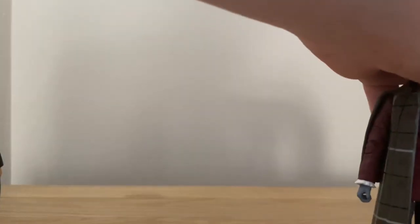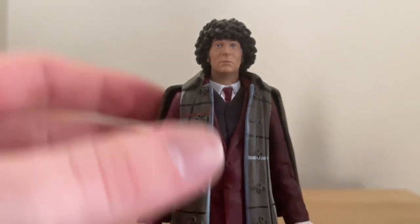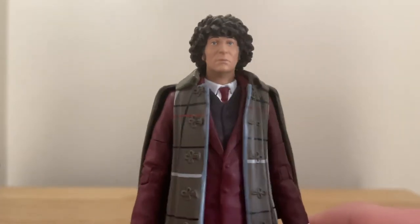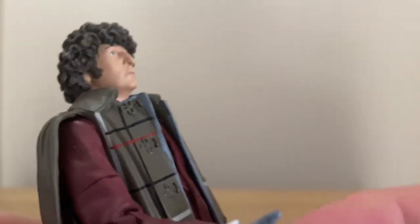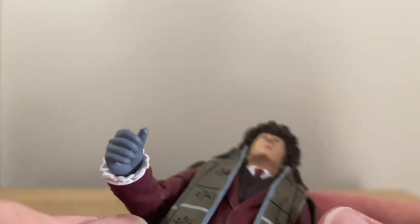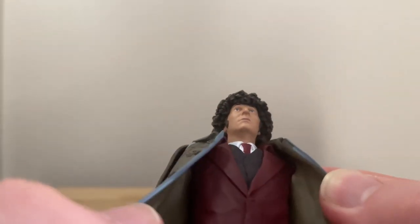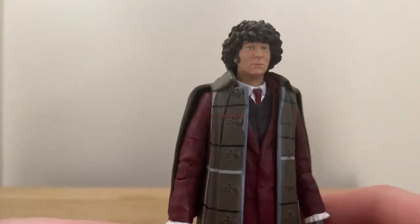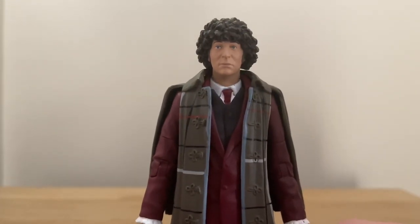This is quite a unique one - this is from the Talons of Weng-Chiang, so he's got the coat. Now this is interesting because again, this is another Third Doctor body, and the thing that let me discover that is the gloves - the gloves are just regular hands painted grey, so you can see his fingernails, he just looks like he's got blue hands. He also has a ring moulded on, and he's got the frilled cuffs - it's a Third Doctor figure wearing a Third Doctor coat and cloak. The only thing he's missing is his deerstalker hat.